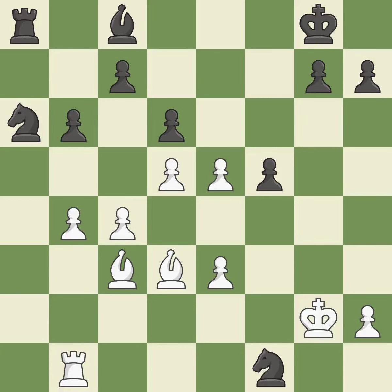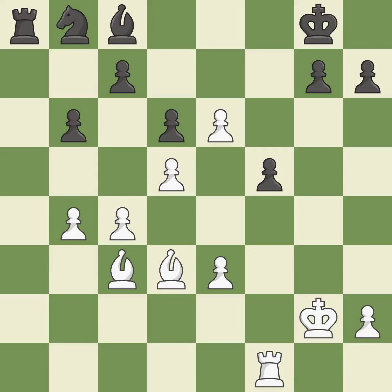That rook earns material if it is captured — it is ideal. Recaptures — that is good. A bishop may be pinned by this — that's good. This makes a passed pawn, meaning no opposing pawn can challenge it on its way to promotion. This stops the opponent from being able to pin a bishop — it is best.